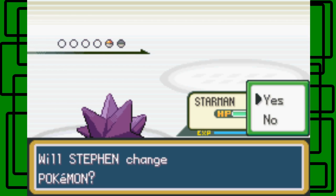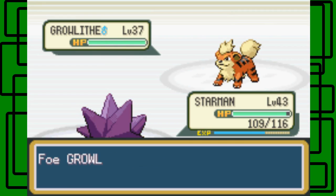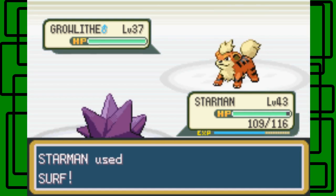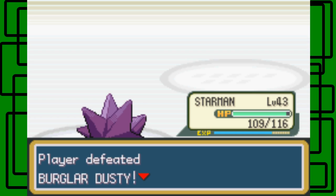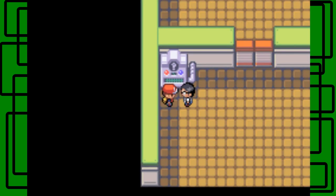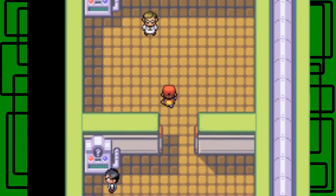Let's take on this Growlithe. I think I missed the first Pokemon he sent out. Let's take on the Growlithe — it should go down in one hit. Awesome. Burglar Dusty. 'I was too hot.' Thanks for $32.52.